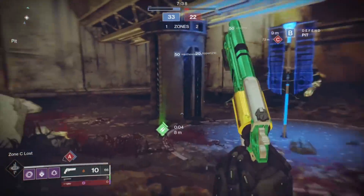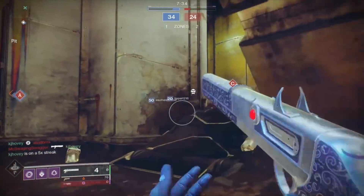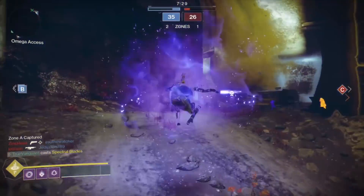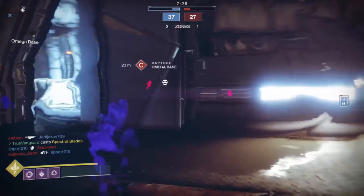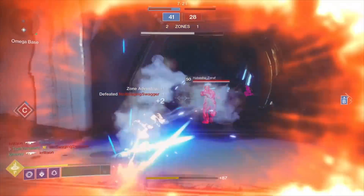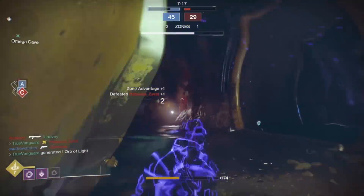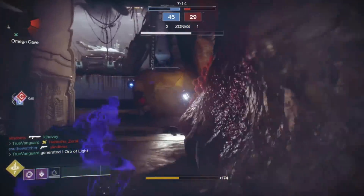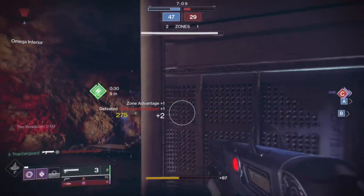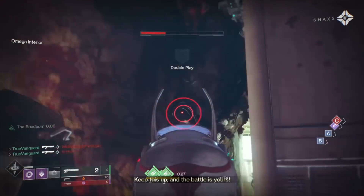When you have true sight active, you can see what subclasses people are playing — you know if a Titan, Hunter, or Warlock is coming around the corner. If you're paying attention to supers, that can help you narrow things down. For example, if you know there are only two Titans on the enemy team and one has a hammer ready, you can predict who's approaching. True sight just gives you information to make smart predictions.